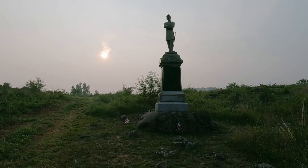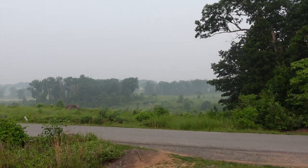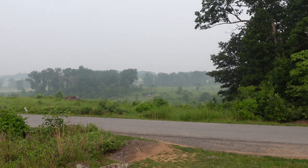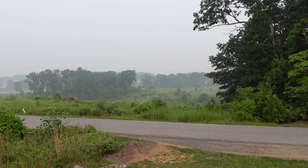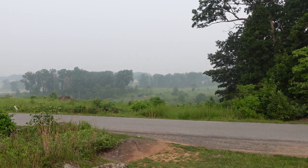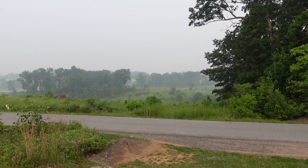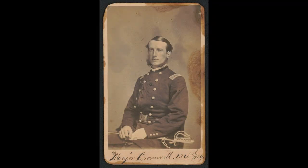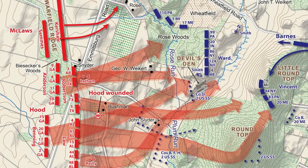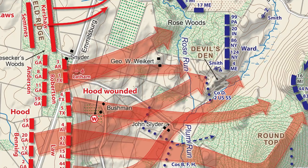That's the kind of officer I want — one who not only leads but remains calm, which would help steady the men. We are standing out looking over the Triangular Field, right next to the 124th New York Monument. They were holding this position with a little over 240 men — a pretty small regiment. Things were not going well. The 1st Texas was bearing down, and at a certain point the Confederates were only about 20 to 30 yards away. Major James Cromwell saw an opportunity, approaching Colonel Augustus Van Horn Ellis to plead for a counter-charge — right into the teeth of the 1st Texas, even though the 1st Texas greatly outnumbered the Orange Blossoms.